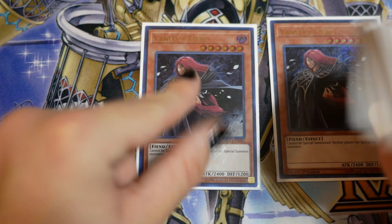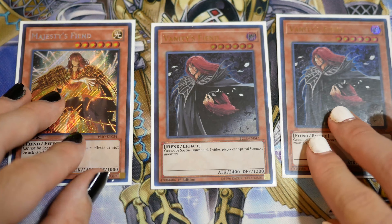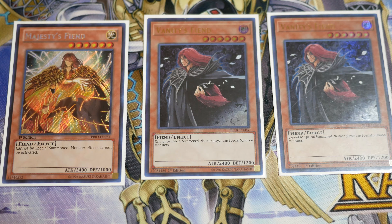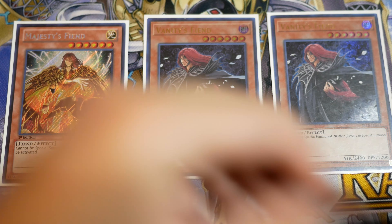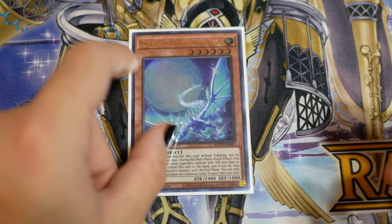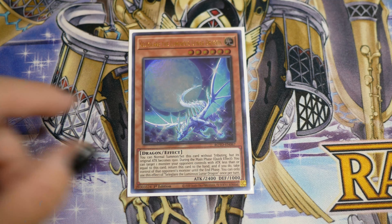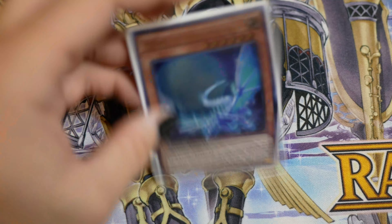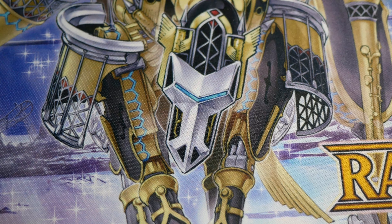Then we're playing double Vanity's Fiend and one Majesty's Fiend. I would play triple Vanity's if it had a thousand defense and was searchable — that's why I'm playing the one Majesty's, because he is searchable. Vanity's plus Domain is pretty much game; it's just super oppressive. The last Monarch-statted card we're playing is Seal Glare the Luminous Lunar Dragon. This card is basically just a bounce — if a monster is lower than 2400 attack it just gets bounced, and you can summon it off of Aether.